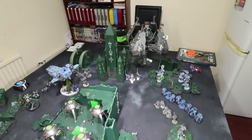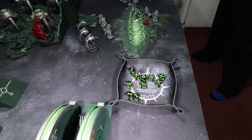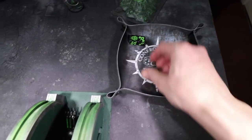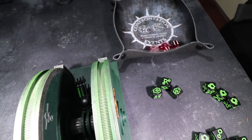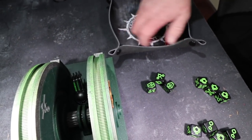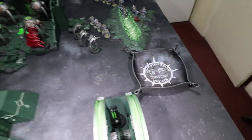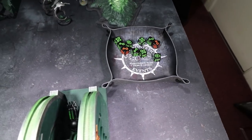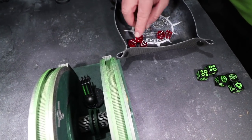Into the shooting phase. I'm shooting the vault's guns — split firing two at the Intercessors and two at the Wolfen. Against the Wolven: strength seven needing threes — three wounds, no AP — one Wolven dies, Feel No Pain fails. No command points left. Against the Intercessors: one six and some misses. Needing threes to wound — not a great roll. Five saves on the Intercessors — just one wound gets through.